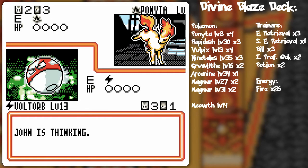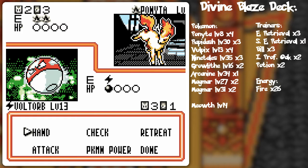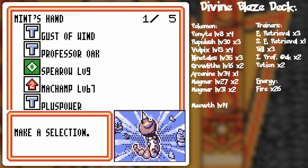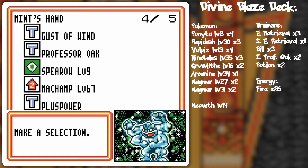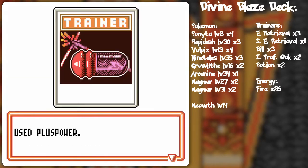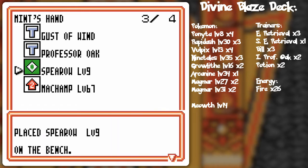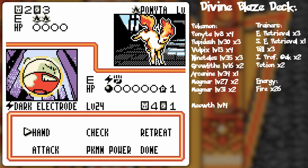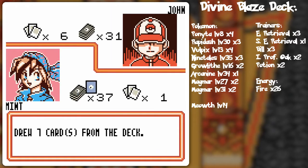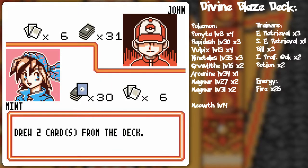I could do more damage with the Spearow, but I think I'll get another energy card soon enough — and now I definitely have one with Professor Oak. With him putting out Ponyta instead of Rapidash again, I think we've got this one. I could retreat to the dark Electrode, use the Plus Power on it, attach a lightning energy, and that will be game over with the explosion.